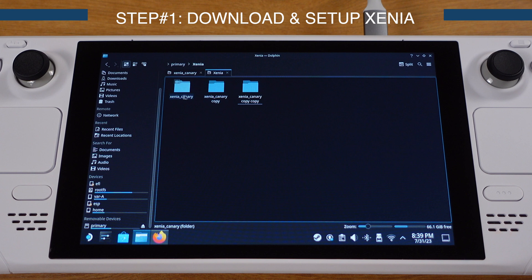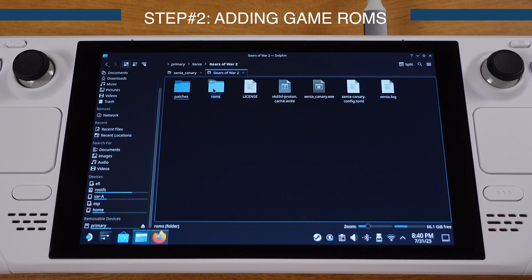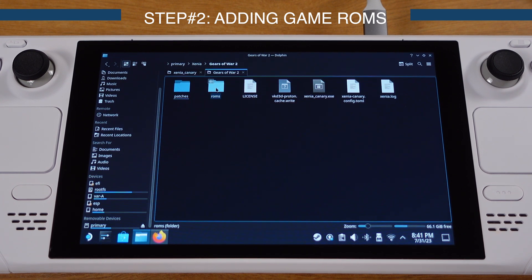Each Xbox 360 game will use one folder, so if you have four games you should create four Xenia Canary copies. I will use three games as demonstration, so I created three Xenia copies. Now I will rename each folder to my game name: the first one is Gears of War 2, the second is Lost Odyssey, and the last is Fable 2. The next step is adding a game ROM into each folder — copy the game ROMs into the roms folder inside each game folder.